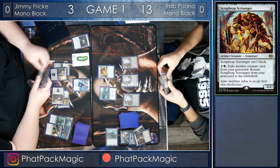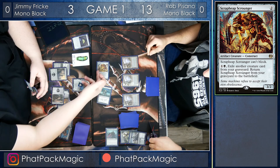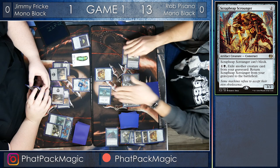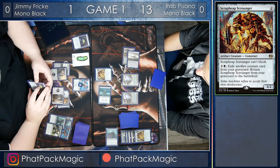End of turn, Rob brings back the Scrapheap Scrounger. He's drawn a land, and he's got what looks to be a Wrinkle. Jimmy blocks the three damage from the Scrapheap Scrounger, takes two, goes down to one from the Blood-Soaked Champion. Rob plays a land, here's the Scrapheap Scrounger, and he's going to be able to play another one at the end of turn on Jimmy's turn, while holding up two mana — which could be a Grasp of Darkness or a Fatal Push.